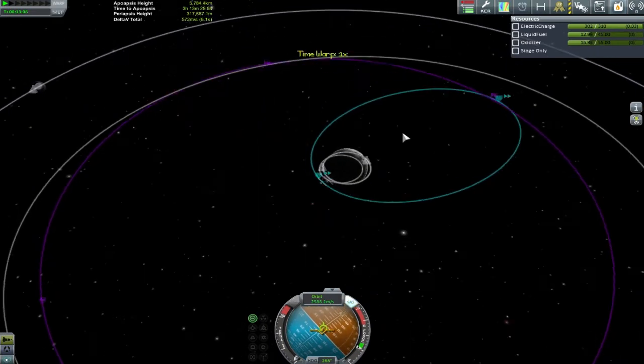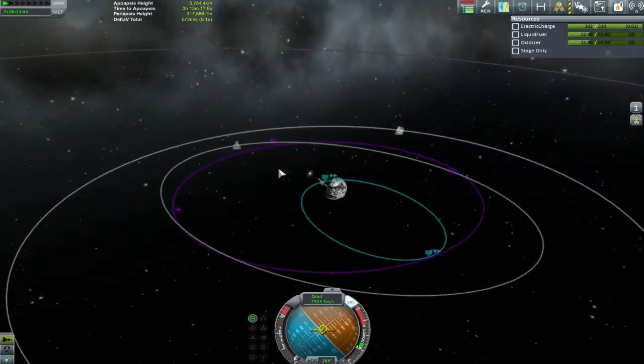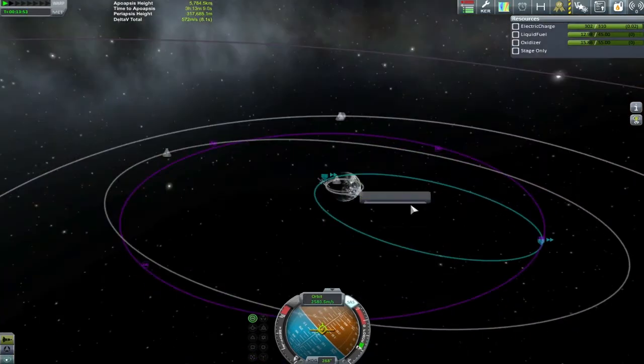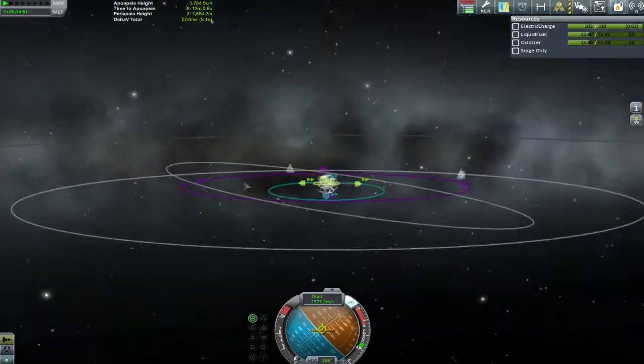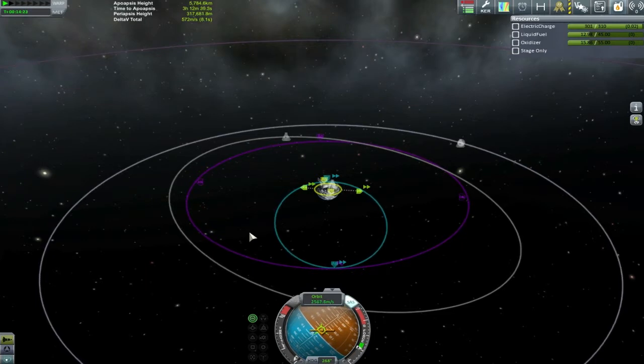We've got our apoapsis up to touch the periapsis of the orbit we are going for, and that's pretty cool. I spent a little bit of time going, oh why can't I target this? Because for some reason I just completely forgot what everything was all about here. So to work around the fact that I have no idea what inclination my current orbit is compared to the target one, I remembered that the rescue vessels — or rather the vessels that we had to rescue Kerbals from — are actually on equatorial orbits, or at least the ones going around the planet are.